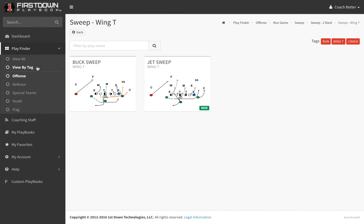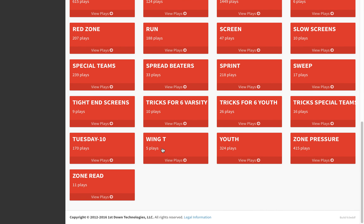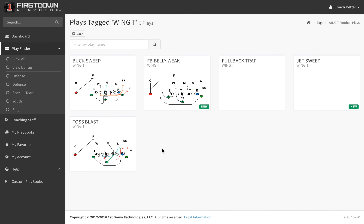Or if you just want to find all of our wing T plays, you can go to view by tag, scroll down, and there's a wing T section that's growing right now. As you can see, we've got five plays and eventually we'll have many more.